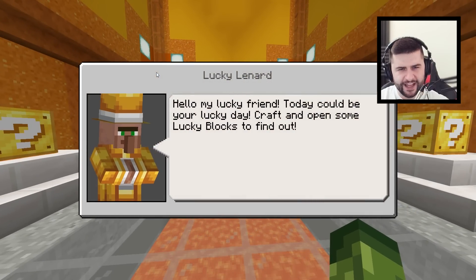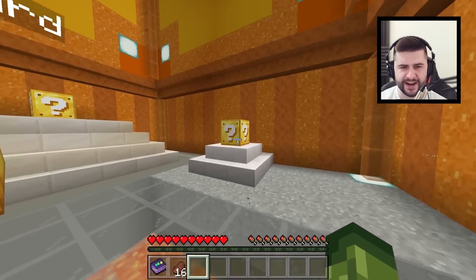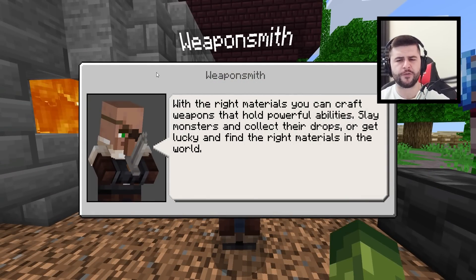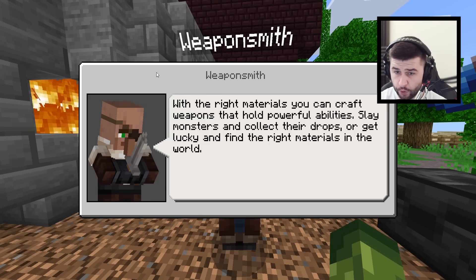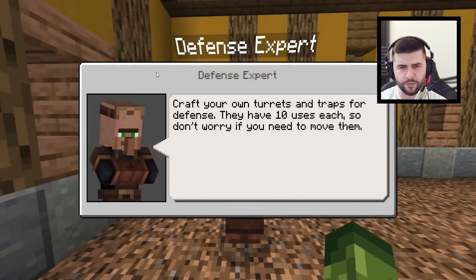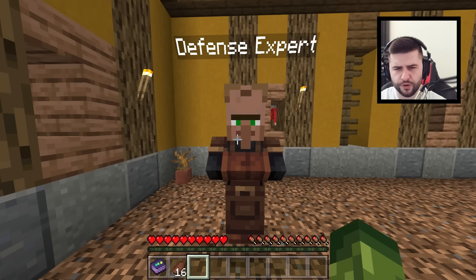Lucky Leonard — you don't seem so lucky to me! He says today could be your lucky day — craft and open some lucky blocks to find out. Even the weapon smiths have had an upgrade. With the right materials you can craft weapons that hold powerful abilities. Slay monsters and collect their drops, or get lucky and find the right materials in the world. There's so many incredible things. Defense expert: craft your own turrets and traps for defense — they have 10 uses each.